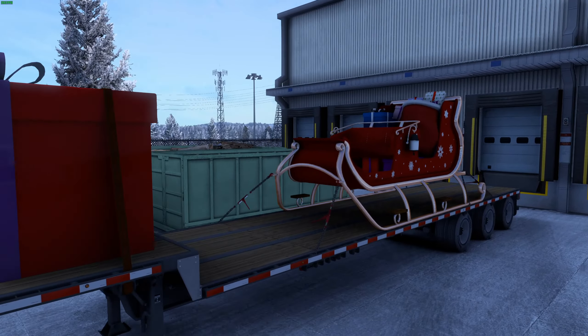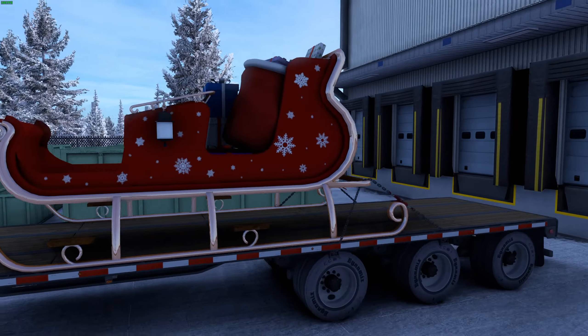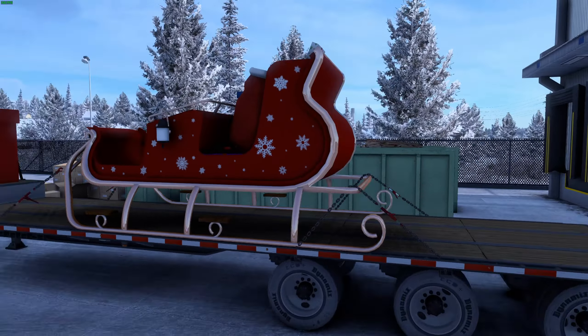Santa's sleigh has been undergoing maintenance in Canada, but I have to deliver it to a secret location so Santa can be on his way and get ready for Christmas. This is American Truck Simulator and I'm going to be hauling Santa's sleigh today. I'm in my Kenworth W900 - as you can see, I've got a beautiful Christmas skin and some reindeer antlers. This truck is really, really cool.